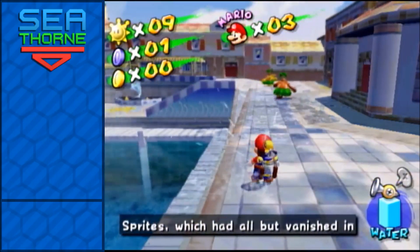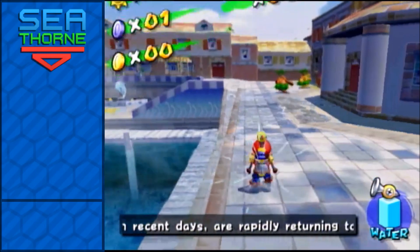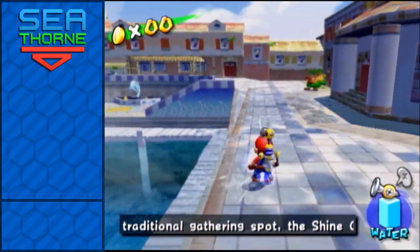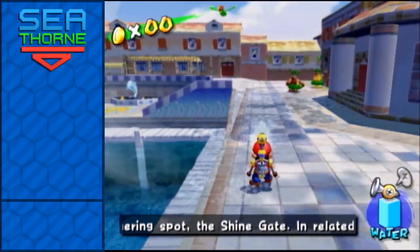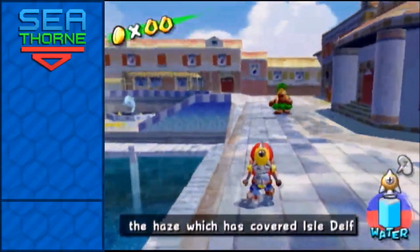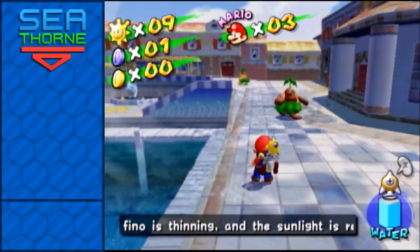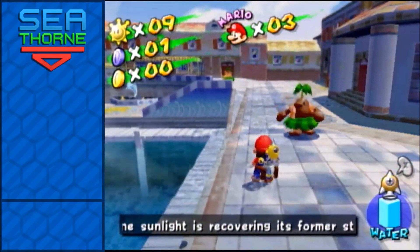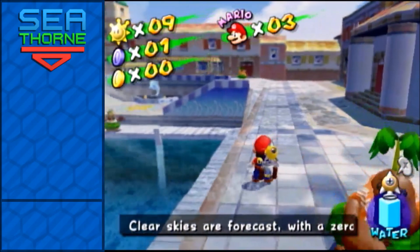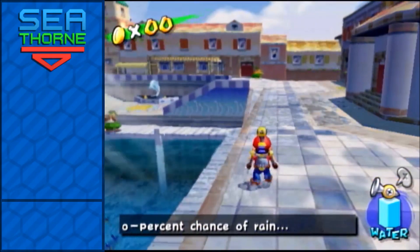When the glitch was first discovered, runners actually thought that you had to buffer a stance by holding L, because L puts you in the same stance as holding R. So what they would do is press L, then click R, then do this — L, R, do this, and then release both of them. But holding L is actually just an extraneous input; it doesn't affect it at all. You can do that if you want, but it doesn't help — it's just an extra input.